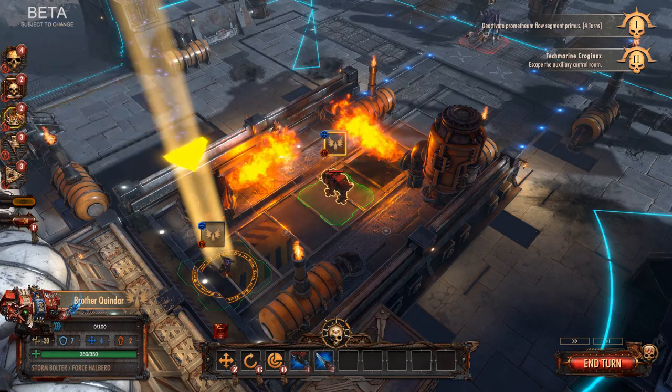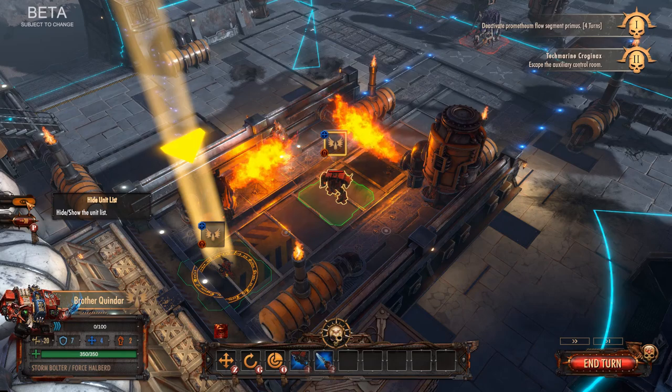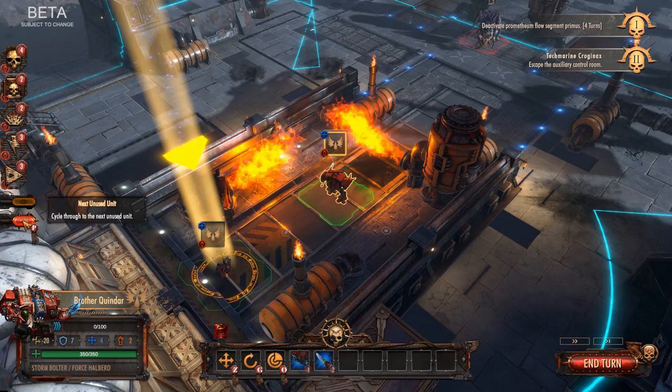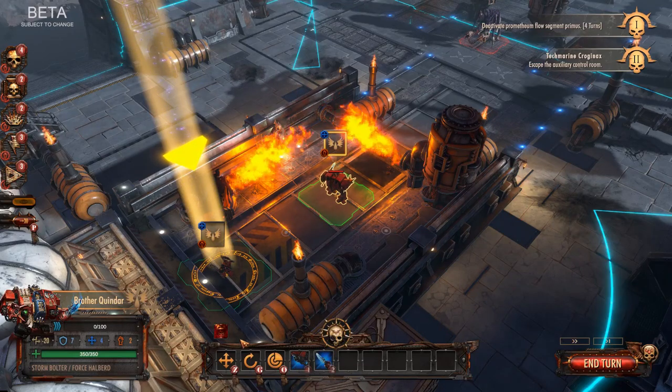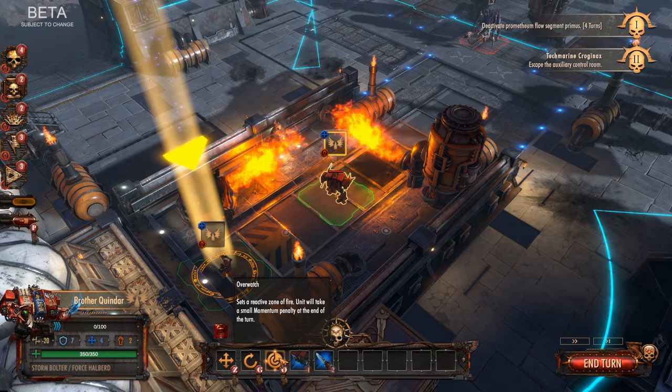Looking at the UI, you've got a good overview of your different troops. You can hide unit lists so they're no longer visible, then click them on and select individually. Clicking the Command button or P cycles through the next unused units. In the bottom you've got different actions — move, change facing direction, and Overwatch mode. Overwatch creates a reactive zone of fire; if any enemy units enter that zone, you automatically engage.